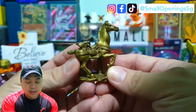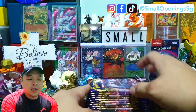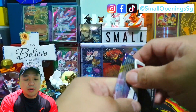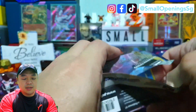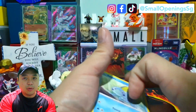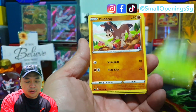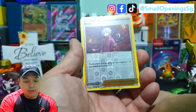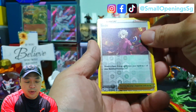Without any further ado, let us get into the packs and see whether we can pull some gold or rainbow. From some of the videos I've seen, it seems like the pulls are concentrated more on the left for Sword and Shield. So let's see — maybe the gold and secret rare rainbow would be on the left instead of the right side, compared to Sun and Moon.